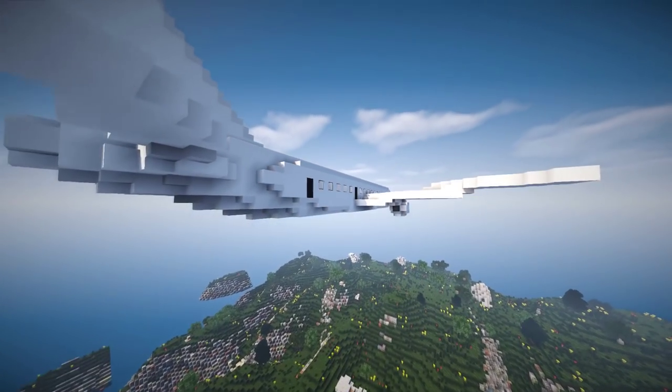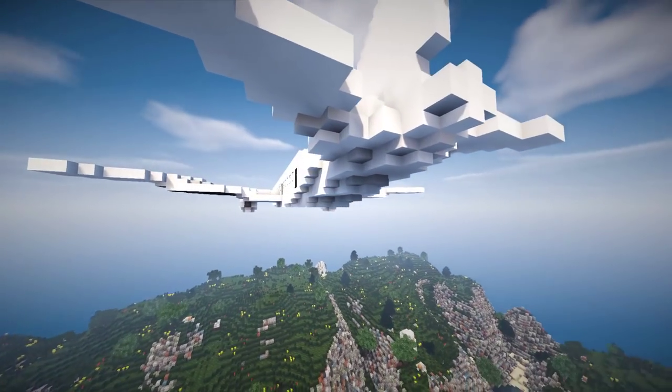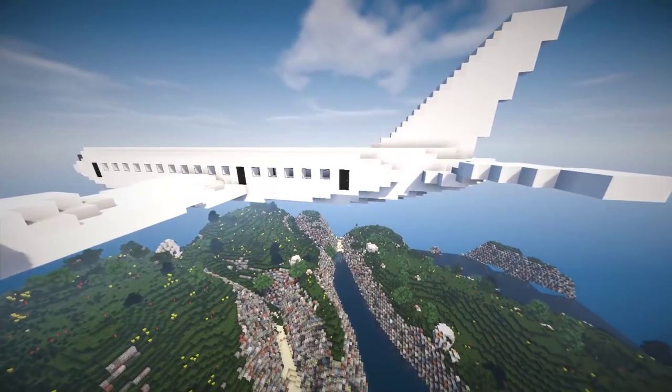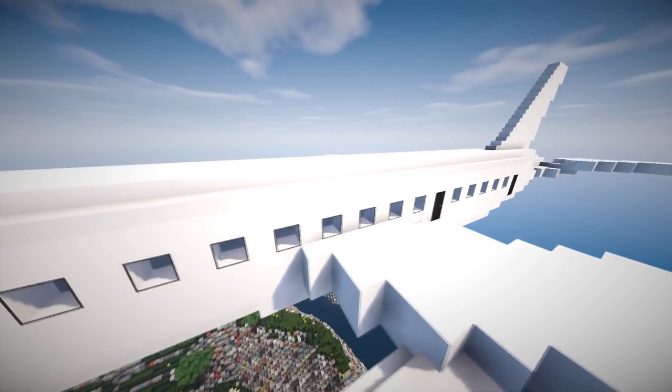The texture pack I'm going to be using for this tutorial is LD Modern, which is one of my own texture packs. If you want to use another one feel free — it's all using just normal blocks, so just switch out color for color.